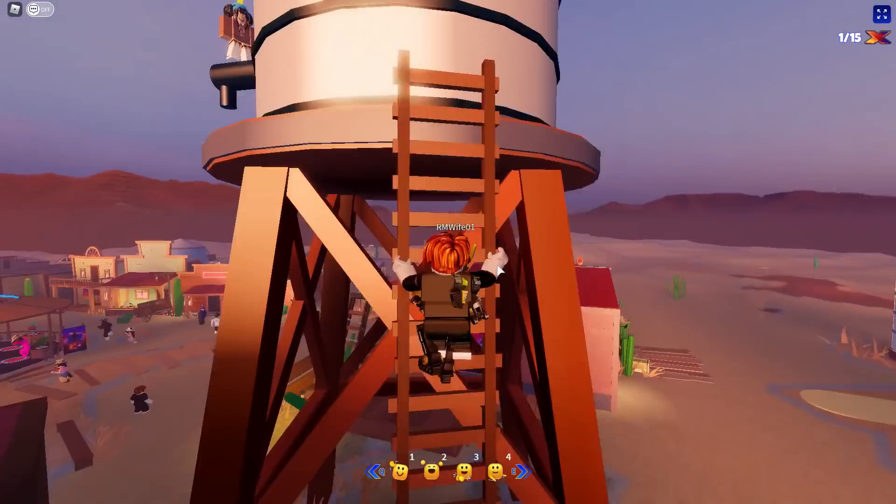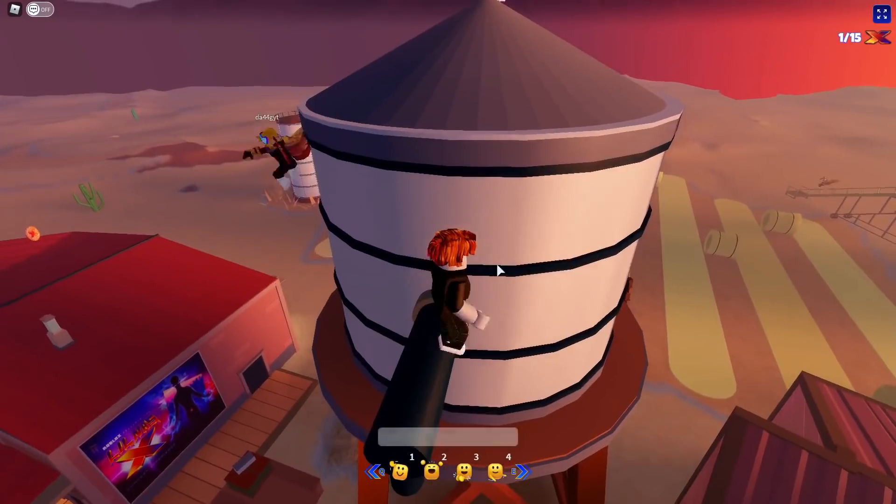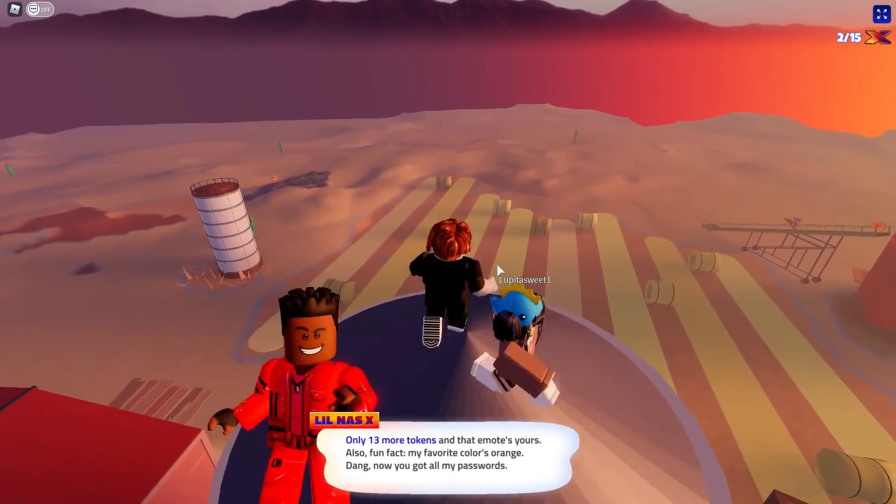The first place I'm going to go is on top of the water tower. Excuse me, Flamingo fan, I need to get up here. And that is our second token.